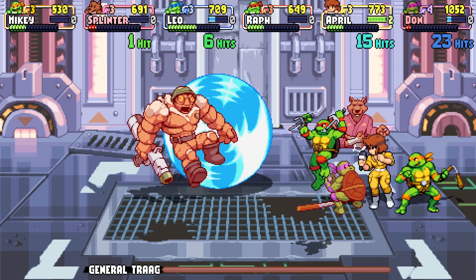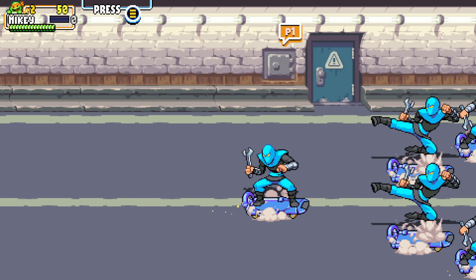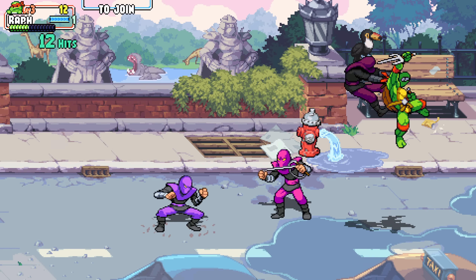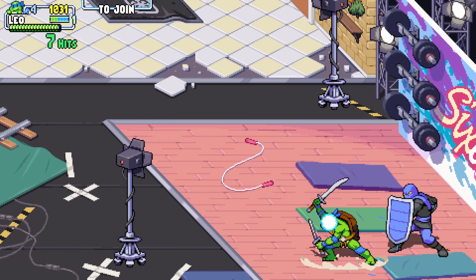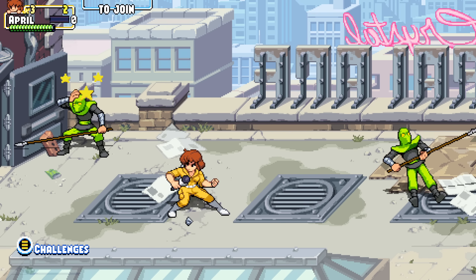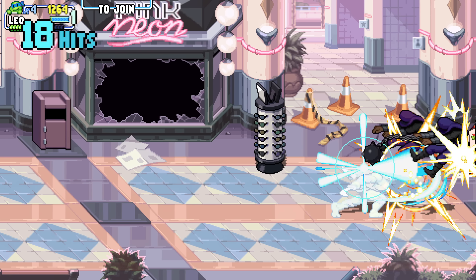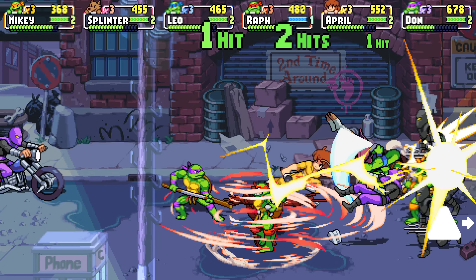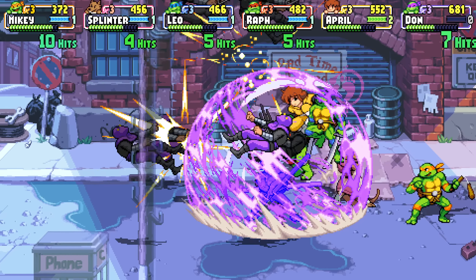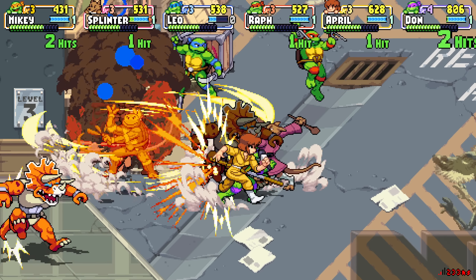That revive mechanic is obviously lost in single player, where you just have a set number of lives before getting a game over. However, it's in single player where you get to see the variety of the various enemies. The foot soldiers come in various colors with different weapons — some have shields you need to break, others have projectiles like arrows, shurikens, or a ball and chain, changing how you have to approach the combat. But in multiplayer, my first exposure to the game, we had 6 players, so we were just steamrolling the entire game, not seeing any of that, because with all the special attacks and bodies flying all over the screen, the enemies barely had time to establish a pattern before being taken out.